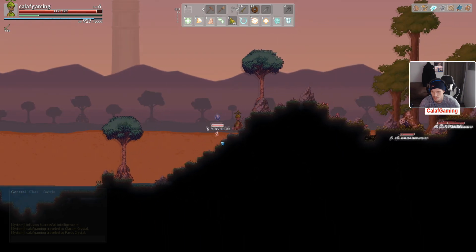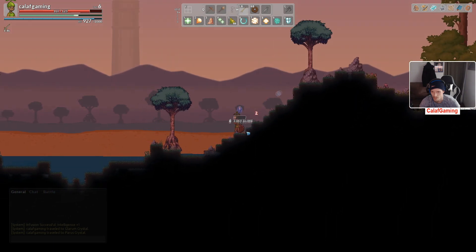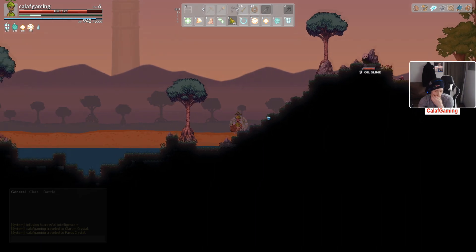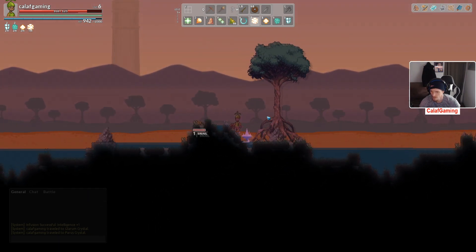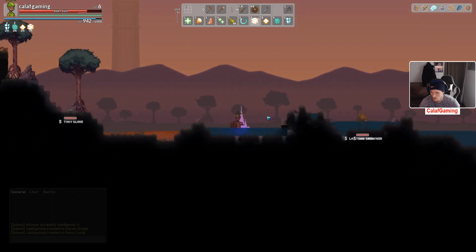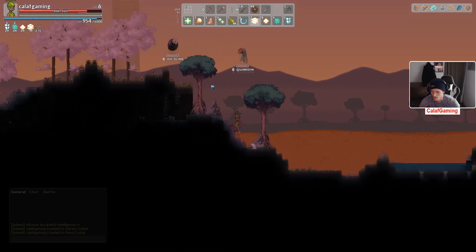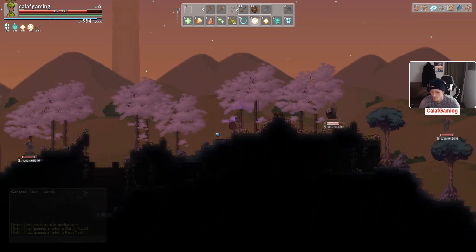Bad little tiny slime. Such a pain in the butt. We're losing daylight quickly. We'll put stone skin on. Keep moving. Sucks we didn't find a crystal in the area — that would have made life a lot easier. That guy's aggressive no matter what, and it's night time, so now everything's going to be aggressive.